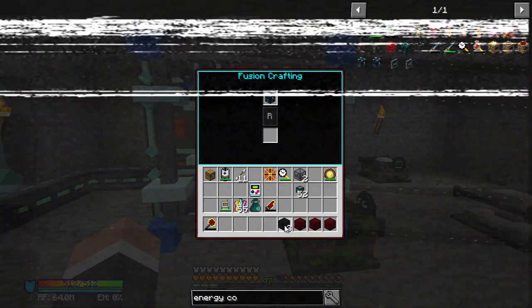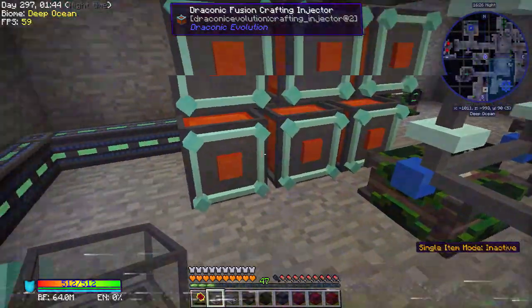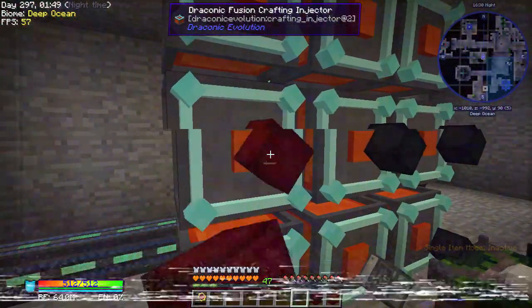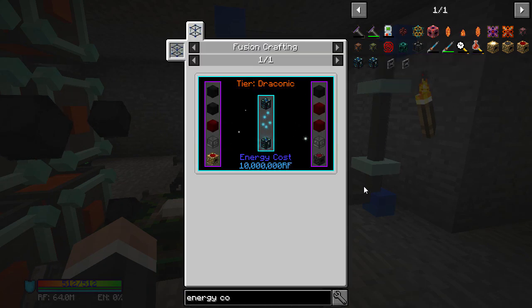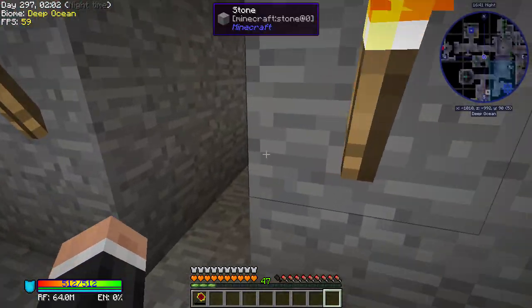Hello, my name is Hector, welcome back to Stoneblock. Hope you're all doing well. We are making an Energy Condenser Mark 2. What am I missing? An energy collector and an anti-matter relay - I've got those, I just made those and then promptly forgot they needed to be added.